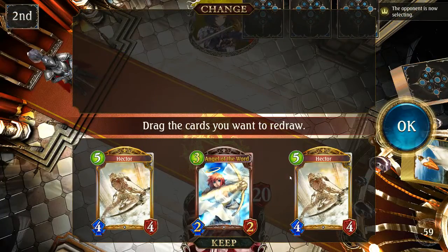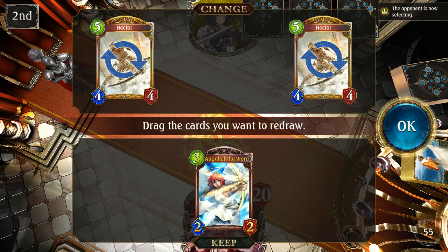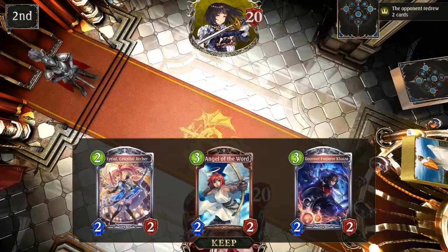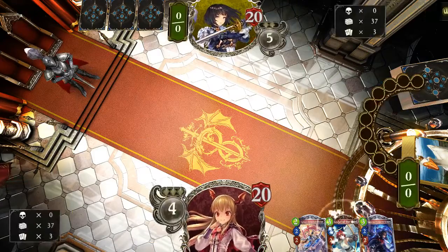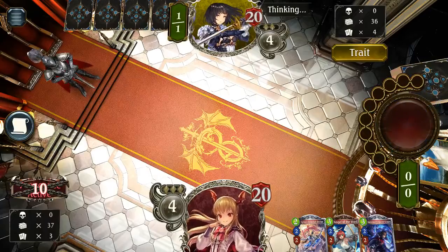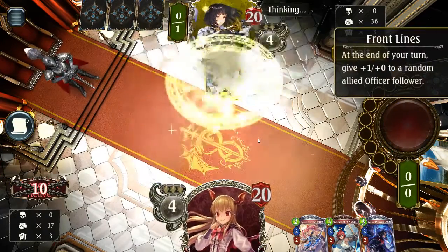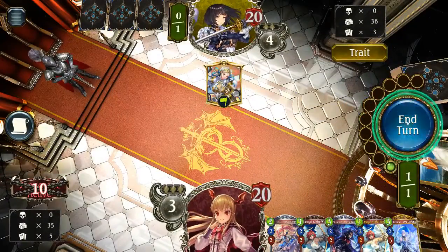Alright, so this hand is rough. Holy cow. Let's mulligan all of it. Give me a whole bunch of one-drops. Not what I asked for. That's quite all right, we can make this work. We're going second, which isn't good. I don't think I've ever seen this card before. Neat. That's cool. Something different.